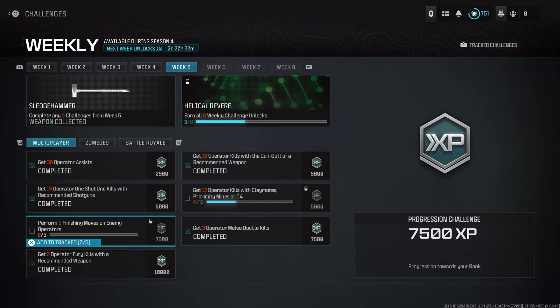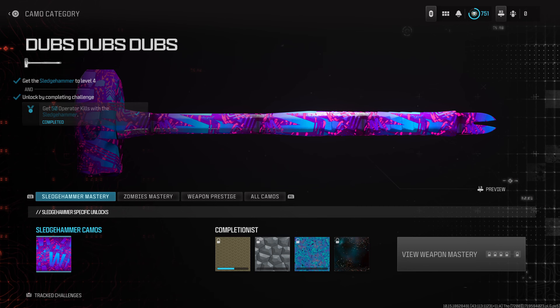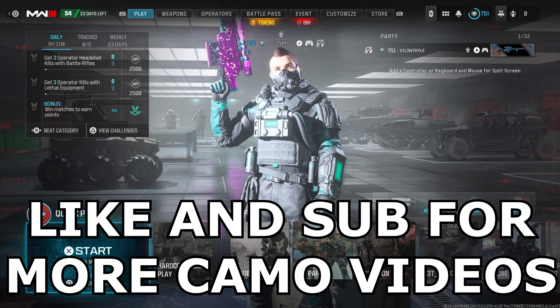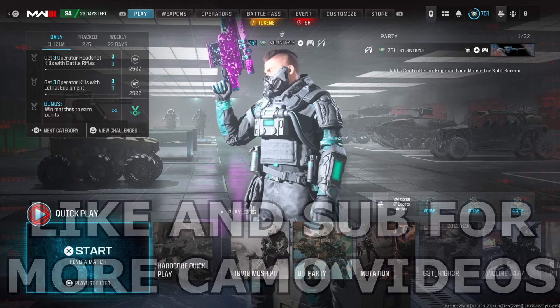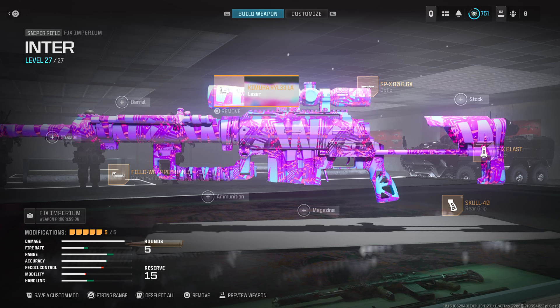Hey guys, it's Kyle again and welcome back to Modern Warfare 3 Season 4. Today we're checking out the Dubs Dubs camo. It's a really bright blue and pink and purple camo with a bunch of W's painted all over it. It's really bright and shiny, but I'm playing on the Das House remake which is a bit darker, so it won't look as bright as it can be, but it looks good regardless.